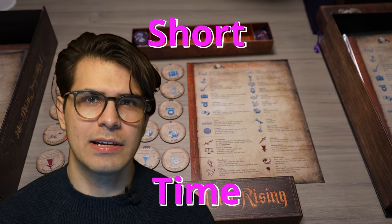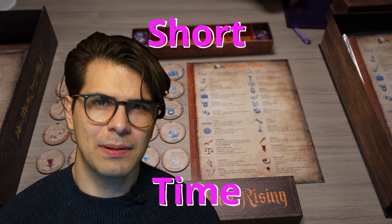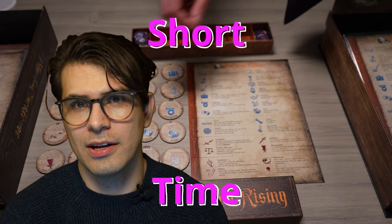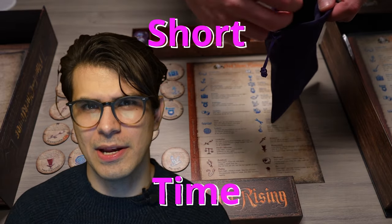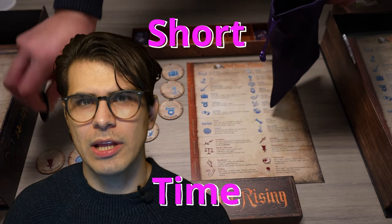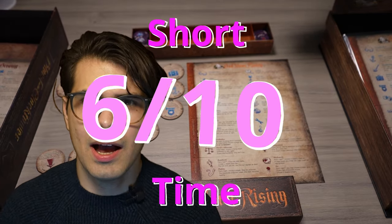Short amount of time — here's where Blood on the Clock Tower might stumble as a party game. It's like bringing Lord of the Rings Extended Edition for date night instead of a fast rom-com. An average game with 10 players runs about an hour, give or take — assuming everyone isn't so engrossed in their web of lies they lose track of time, which is a common occurrence. Compared to top tier party games that wrap up in a brisk 30 minutes, Blood on the Clock Tower is more like chunky. For meeting the short time criterion, it's a 6 out of 10 — a guest who overstays the party, but you don't mind because they're so entertaining.